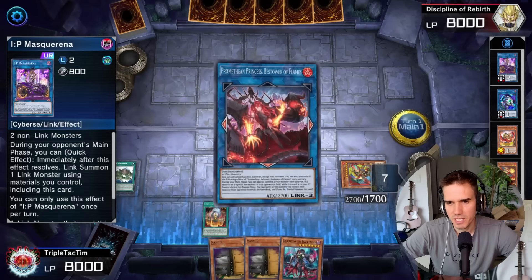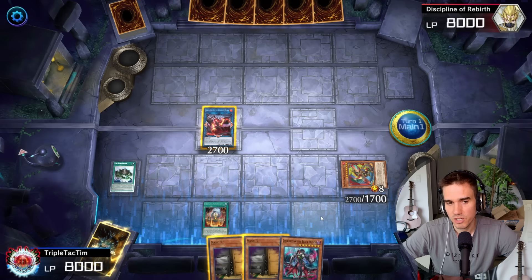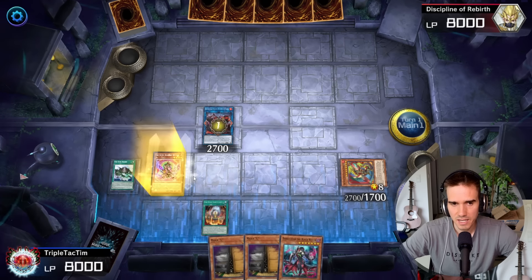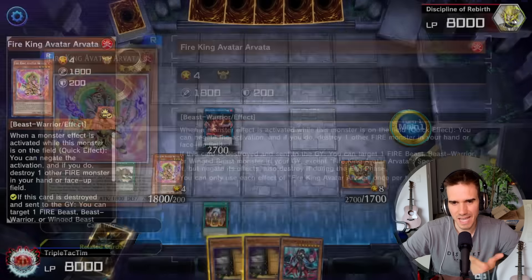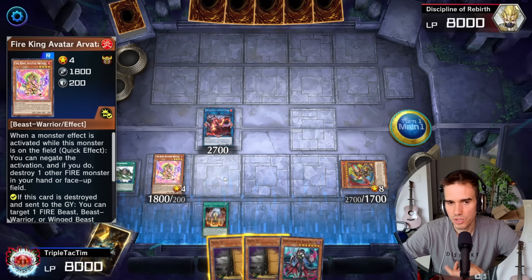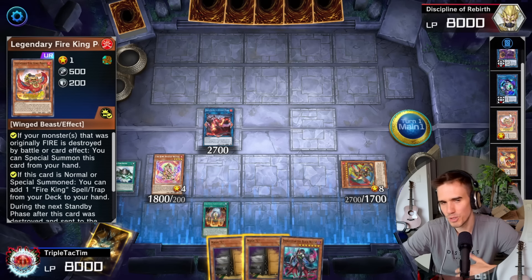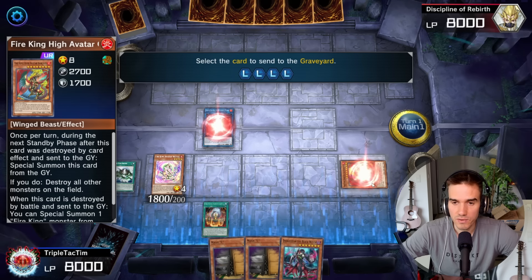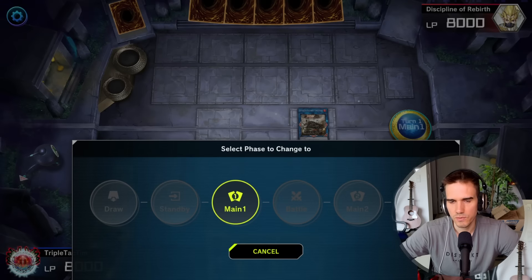We make a Linkuri because we just want Linkuri in the grave — it's a strong card that helps on your opponent's turn. Then we make a Promethean Princess out of these two. We also have IP Mascarena — you might know this from the basic Snake Eyes line, using Flamberge Dragon to set it in the spell/trap zone, which we won't be able to do here but I'll show you how this works in a moment. We revive the Avatar — a monster negate. Keep in mind: for the Avatar to negate a monster effect, it needs to destroy a fire monster either on the field or in hand.